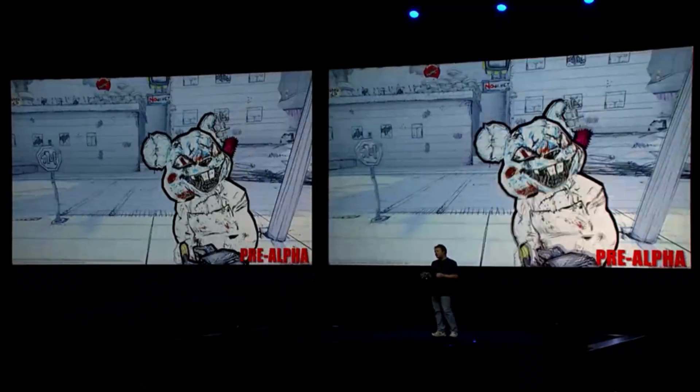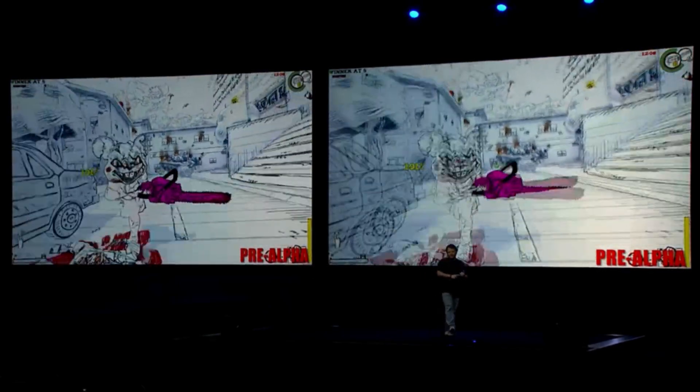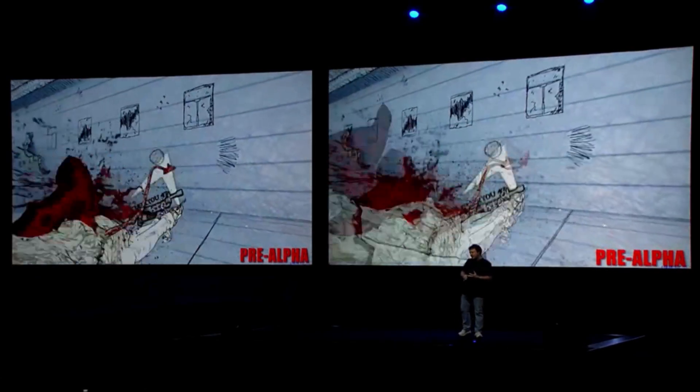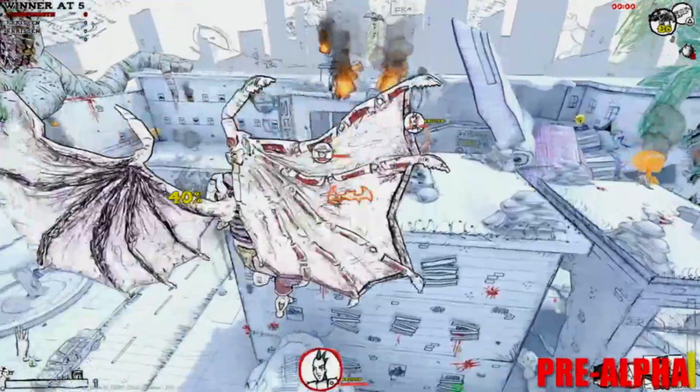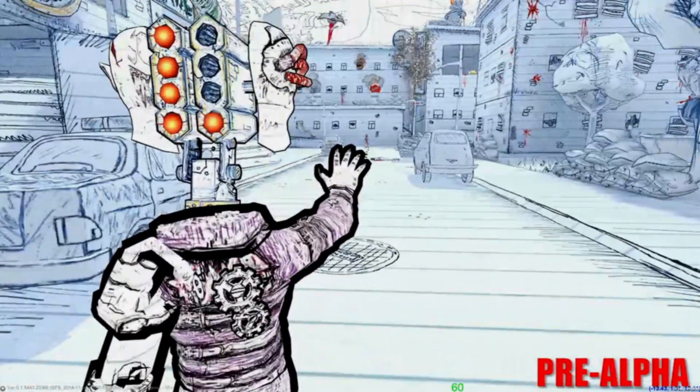The game's wide variety of characters is a huge aspect of Drawn to Death. Each character has its own behaviors, unique multiple special attacks, passives, and buffs. The characters are loaded with mechanics for players to discover, learn, master, and use to win the match.